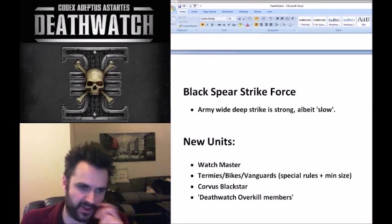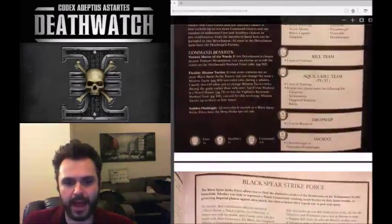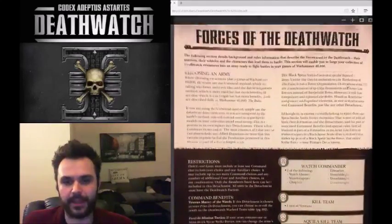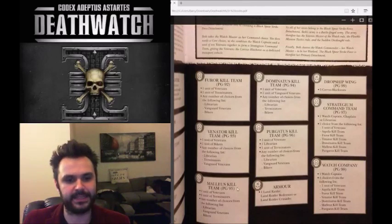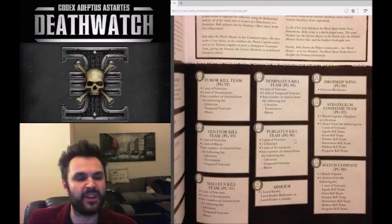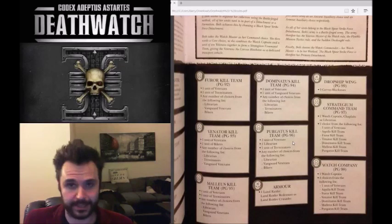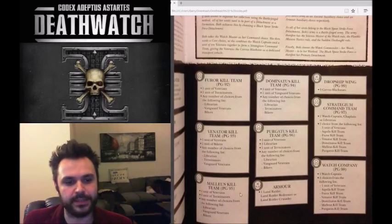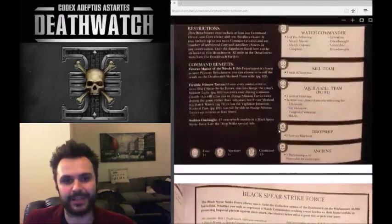We'll start with the overall formation for the Deathwatch - the Black Spear Strike Force. Kill teams in Deathwatch formations seem like there are many different types, but all that really changes is their doctrine. The doctrine gives them reroll wounds and armor pen against a different unit type, similar to mission tactics, but affecting wound rolls or armor pen rolls against specific unit types.